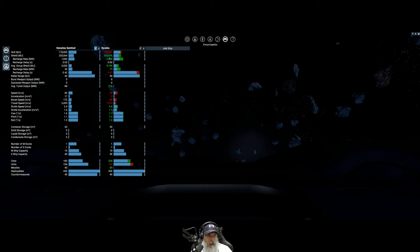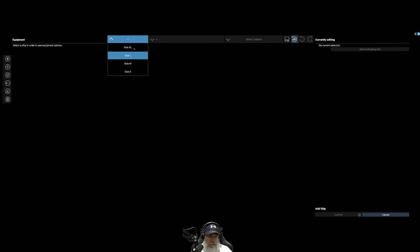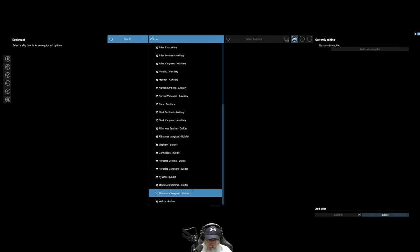Since this is not a ship I'm sending into a combat zone - it will always be well protected - the extra shields on the Kyanoshu don't justify the price difference. Looking at the Mammoth Sentinel comparison: quite a bit less hull, way less drones for the same price - remember drones are super important for a building ship, the builder drones in particular. So the Heracles still wins out over the Mammoth.